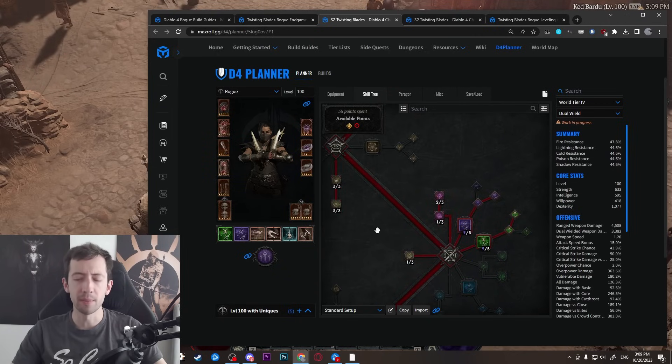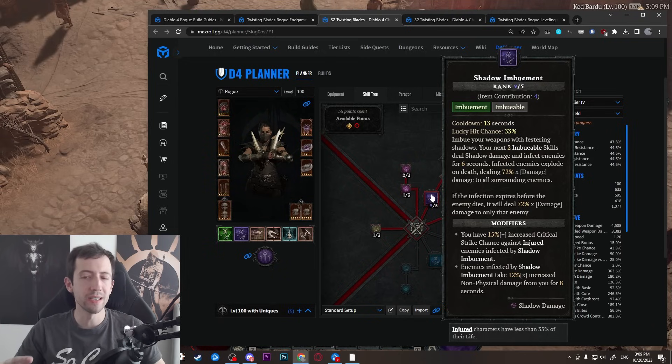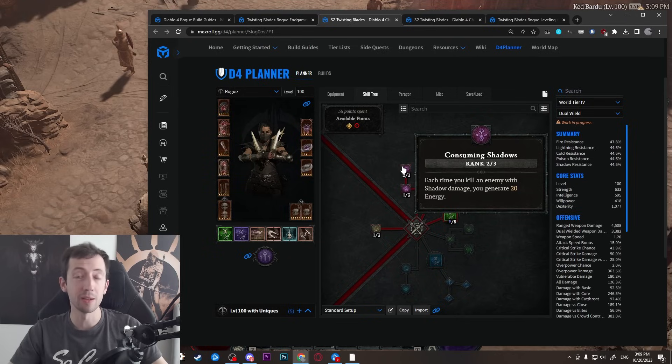Then we have two imbuements. The first one you pick up is Shadow Imbuement — even at very low level this is really powerful because it gives you AoE explosions. Whenever there's a big pack of small monsters, you try to shadow imbue and then you can either dash through the pack or use Twisting Blades and Shadow Step to the other side, and your blade follows and hits all of them — then they just blow up. The best case is doing this with low energy because then you get Consuming Shadow procs and your energy refills, which is one of the main ways to regenerate energy on this build.